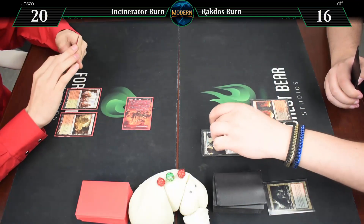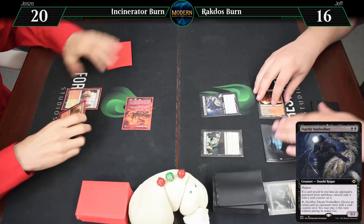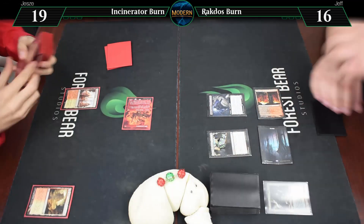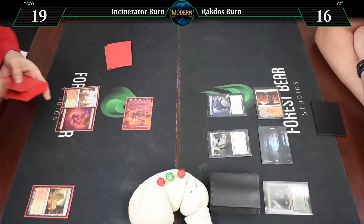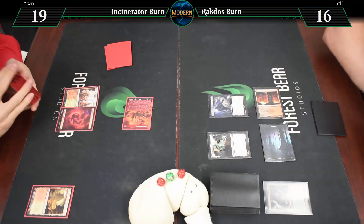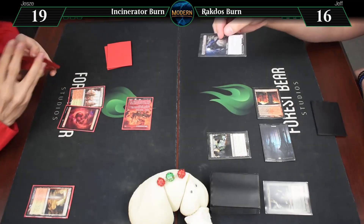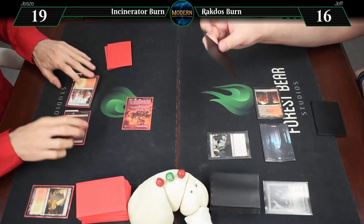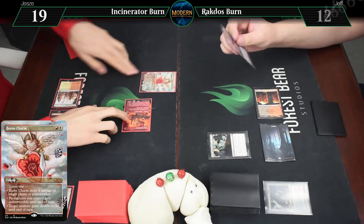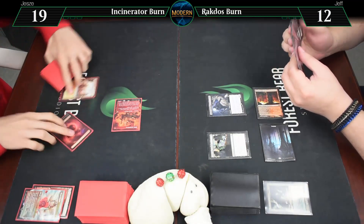Here's a Voidwalker. I'm going to respond to that by cracking Arid Mesa — going to 19 — grabbing a Mountain. Is that still on the stack? Yes. Just because I don't want to lose these cards — this does sort of take the fuel away from my Lavamancer — I will Boros Charm your face for 4 damage. Going to 12. And then that can resolve. It is your go. Untap.